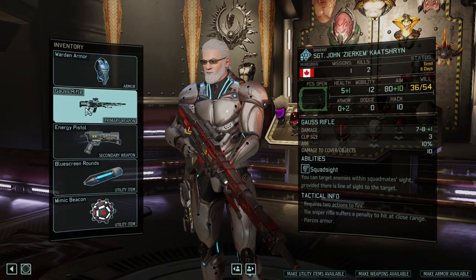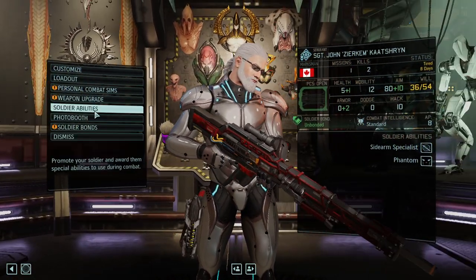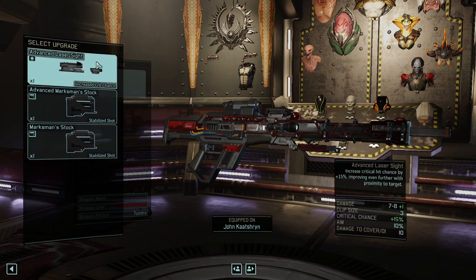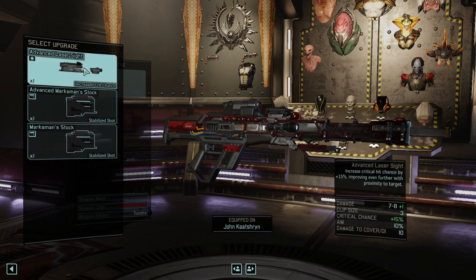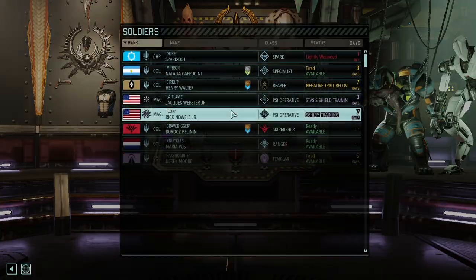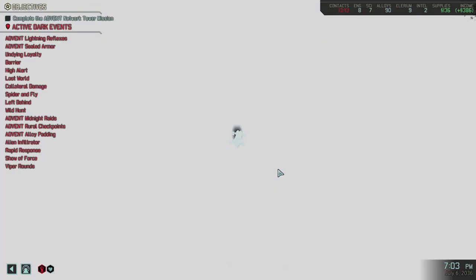So the Gauss rifle — our entire problem was that we really didn't have squad sight to begin with. We don't have the right modified tools for the sniper either. He'll just go into missions with a non-modified sniper. Okay, we solved that mystery — the modder did a half-baked job because legacy weapons weren't properly upgraded, which makes it incredibly disappointing.